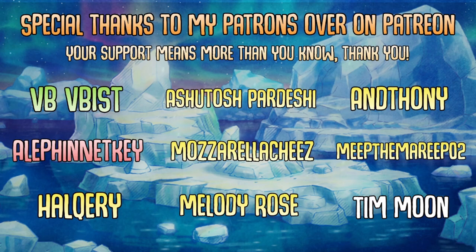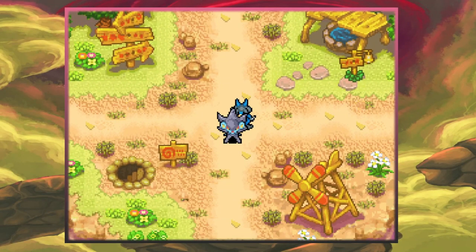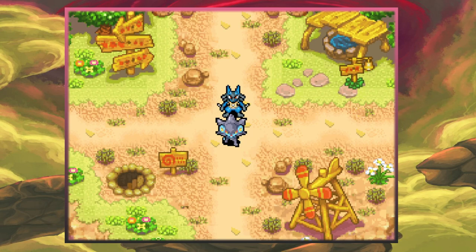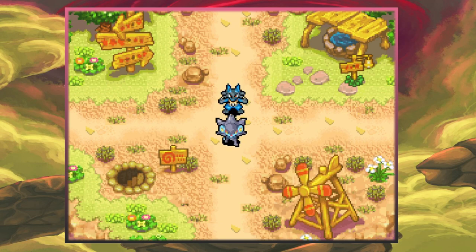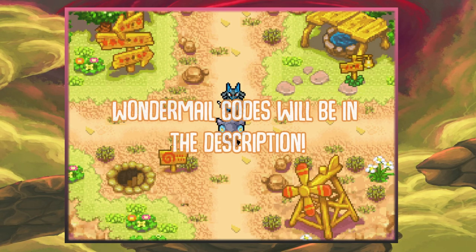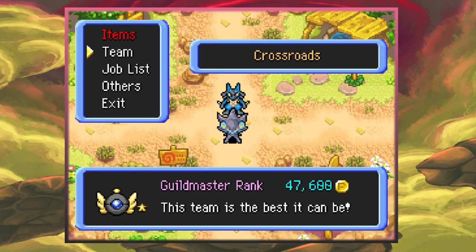Hey there friends, how is it going? Today we have something absolutely insane - I was super excited when I found out this is a thing. Apologies first off for the hiatus, we can talk about that later. Right now, this is something really special. I'm not misleading at all in the title: this is a way to get Primal Dialga - not regular Dialga, Primal Dialga - into Explorers of Sky without any modifications to your game. It just uses Wonder Mail, which we'll get into in just a second.